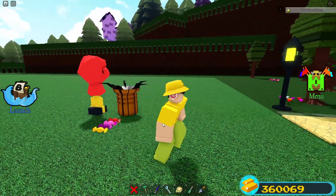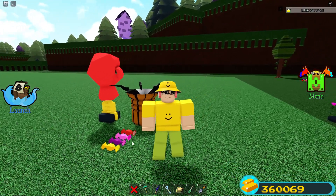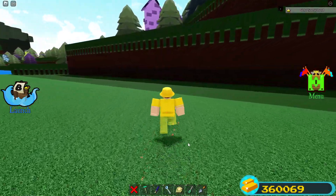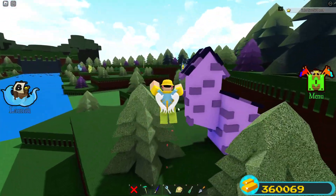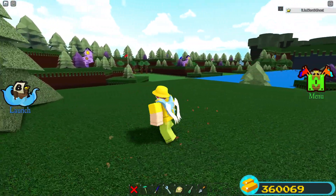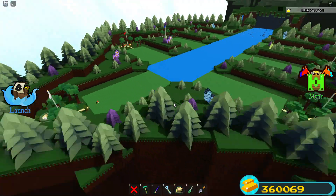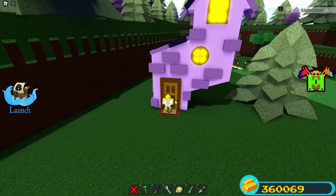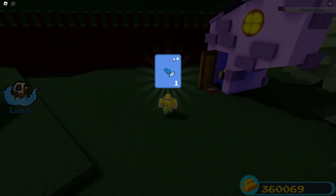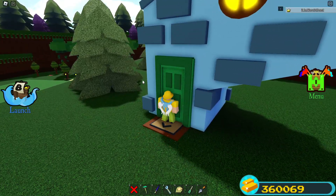Now let's show how to actually get candies. What you need to do is head over to the little houses that spawn across the map. If you have a private server and load in, you'll notice there are no houses at first, but if you wait about two minutes they'll start appearing all over the place. Walk up to one of these doors and it will open — you'll either get a treat like a candy, or you'll get a trick.